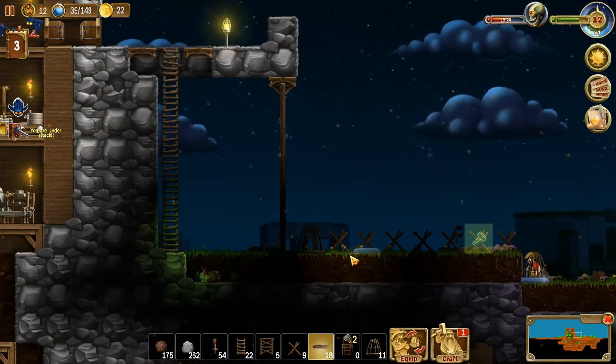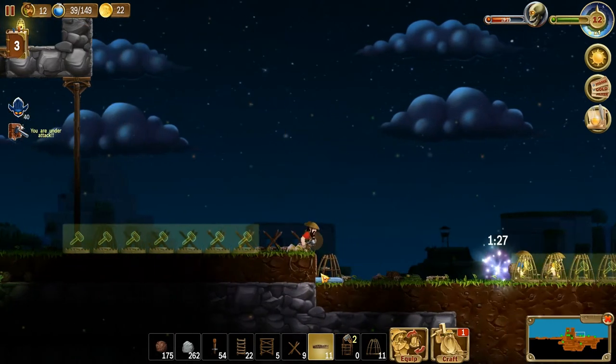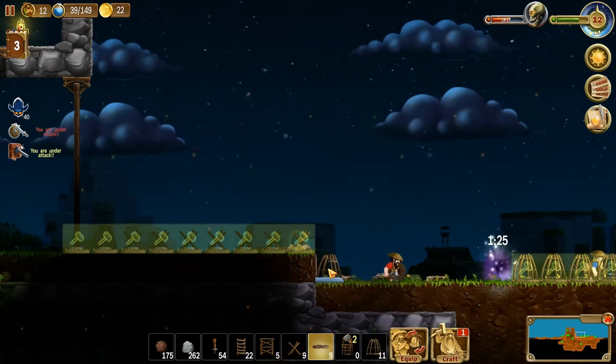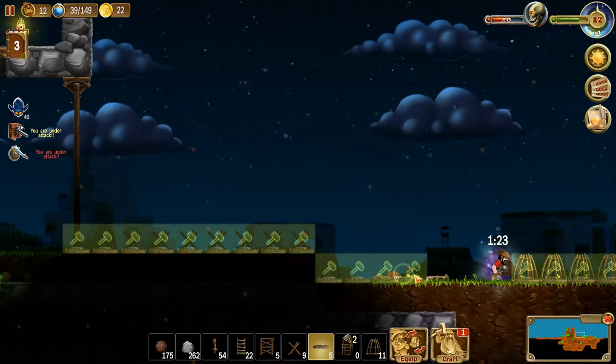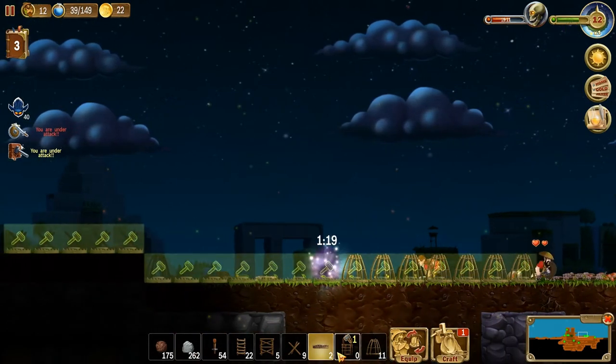Can we set traps out yet? We can set some. There and there — and the trees will grow through these. So we can trap this whole area while we're ready for that double wave. Okay, let's make more traps — going trap crazy.